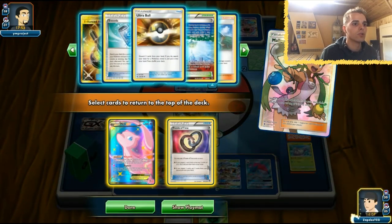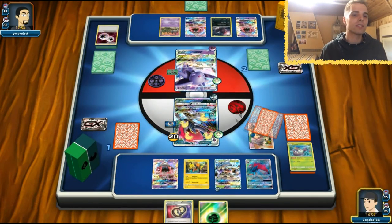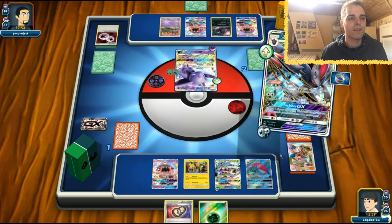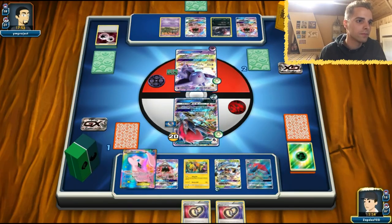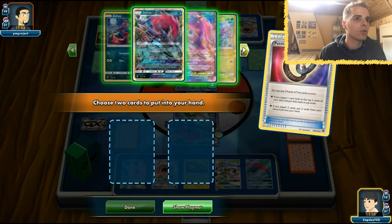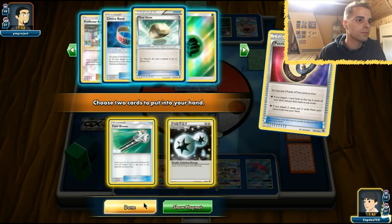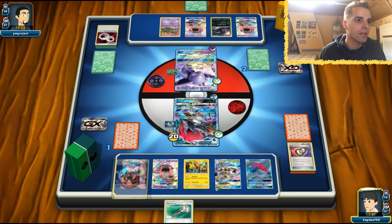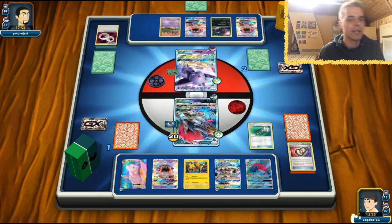We definitely got it. Here comes Mew! Now we use the Puzzle of Time — putting two cards back — and that is going to be Field Blower and DCE. Now we can use Righteous Edge and get rid of those Dumbbells because they're not working out. Let's get rid of them and retreat.